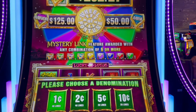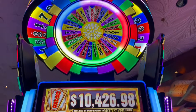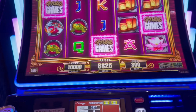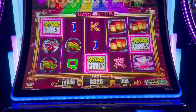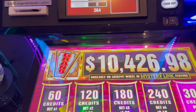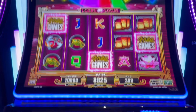Alright guys, I am on Mystery Link Wheel of Fortune. It's the first time I'm playing this and it has a wheel and everything. I'm gonna choose a denomination — I'm gonna do pennies because it's my first time playing, and max bet on pennies is three dollars. So let's do three dollar bets, max bet.